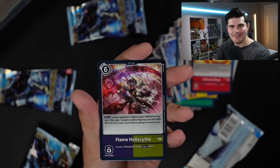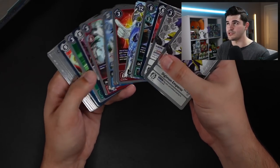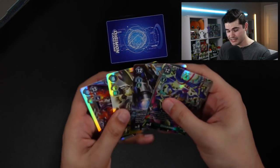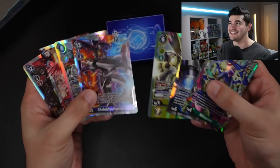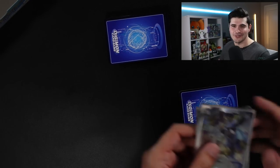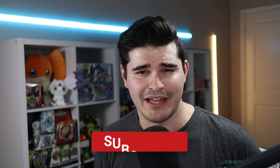The card that earned me this box is the card we end on. In case you're wondering, this is the number of rares you can expect in a Digimon Booster Box — apparently you can expect to see seven SRs, and of course one secret slash potentially one alternate art or secret. And boom, there you guys go! That wraps up this box opening for New Awakening, the newest booster set in the Digimon TCG.